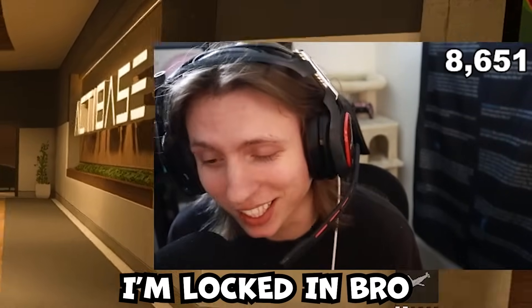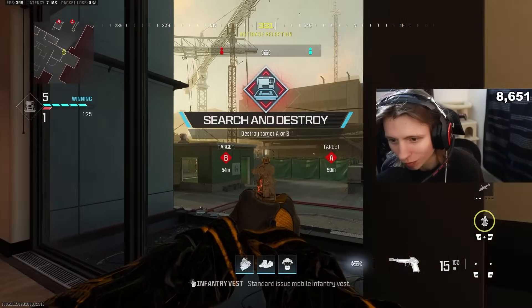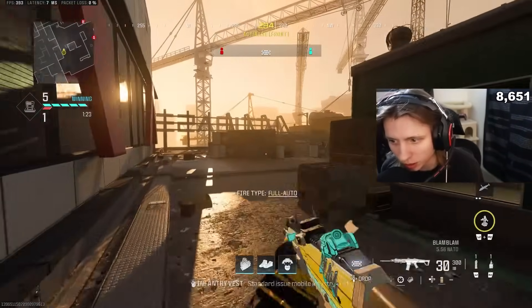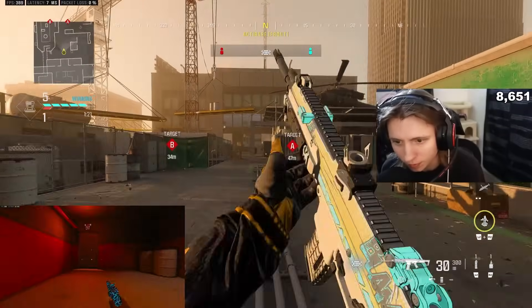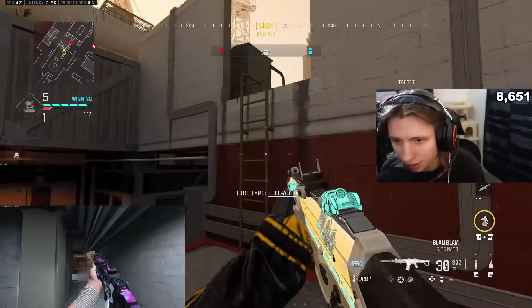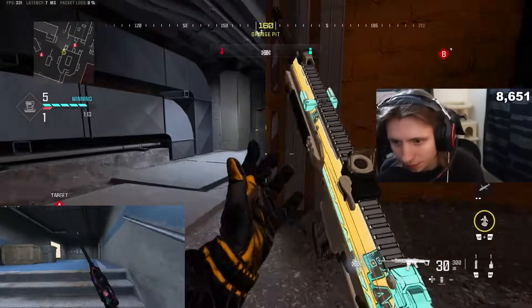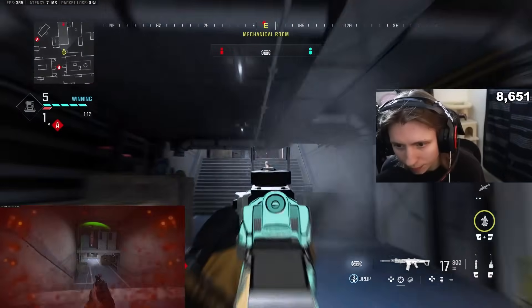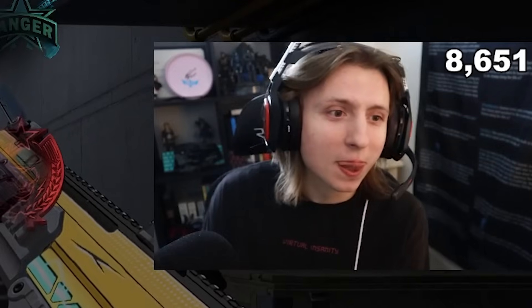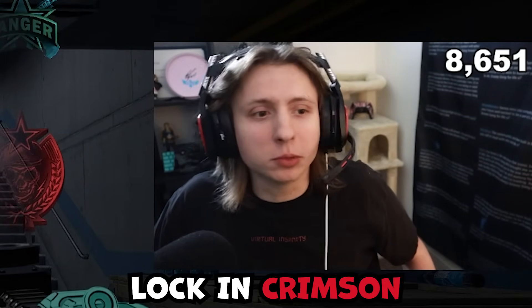I'm locked in — he's probably Crimson. He did not go right there, so he's probably mid-heady. He's not mid-heady, so we have full reign on the left. He could be hitting out underground. And we got him. I don't think he's diamond — I think he is Crimson. I'm going to go ahead and lock in Crimson.